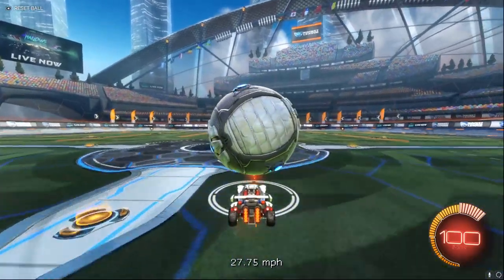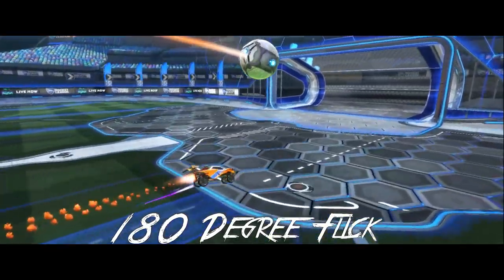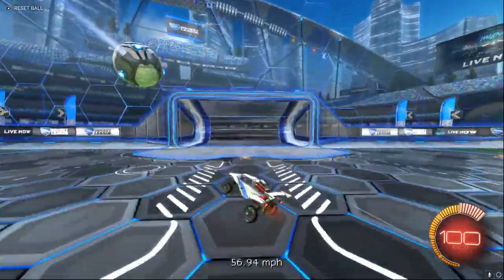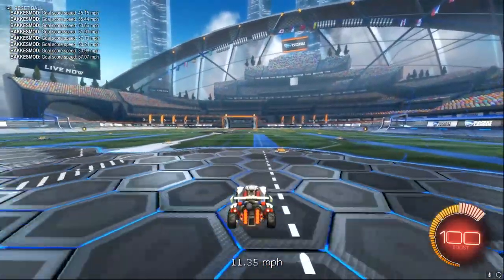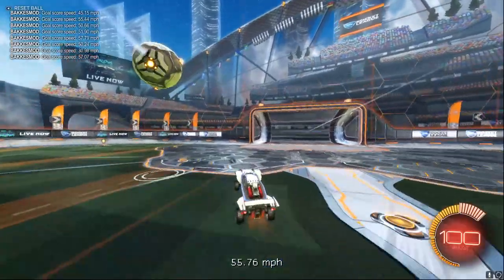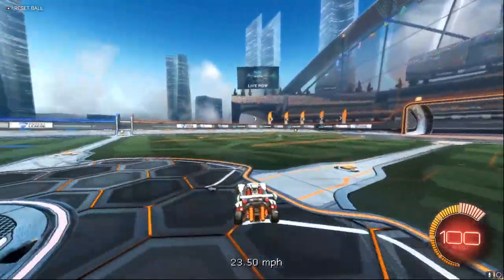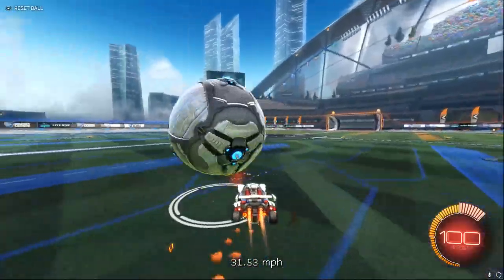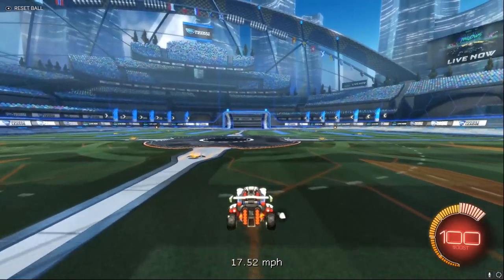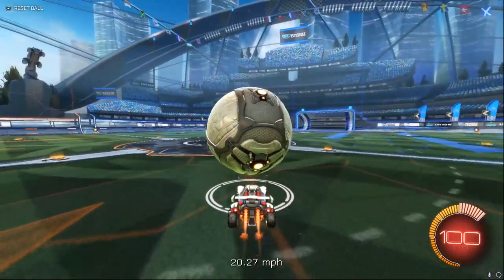The next flick we're going to go over is the 180 degree backflip flick. There are a few different variations of this. Generally, you'd want to jump, turn your car 180 degrees, and then backflip. You can do this with power sliding as well, though it is significantly harder to pull off. There is one other version of this flick where you wavedash — this is one of the hardest flicks in the game, in my opinion.